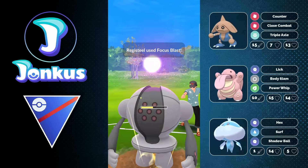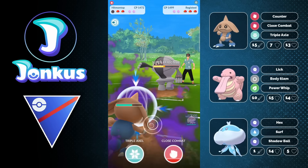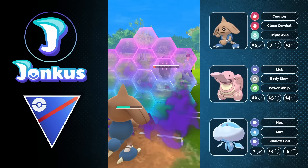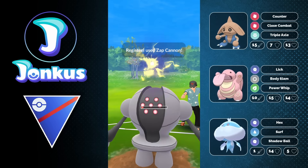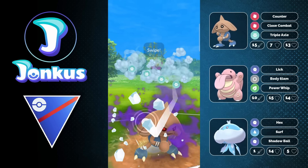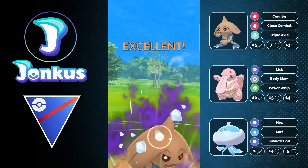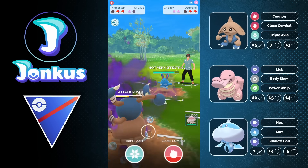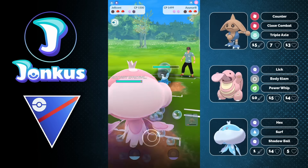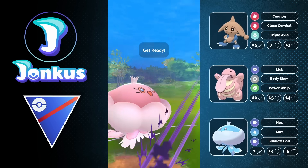Here we're going to have a horrible matchup — we have the Raticate in the lead. But we can go into our Hitmontop. I should have thrown the Triple Axel earlier to avoid using another shield. I thought the extra energy I gained would come in clutch, but I was wrong. We're sadly going to see the Azumarill in the back, and there's not a lot I can do about it. I tried to catch a move — it didn't work out and we got completely walled.